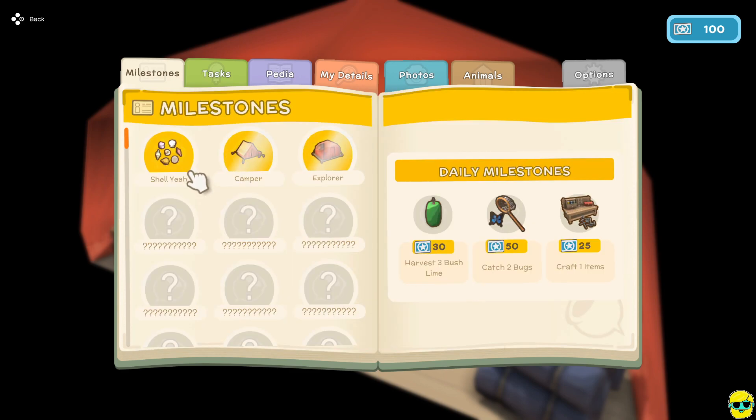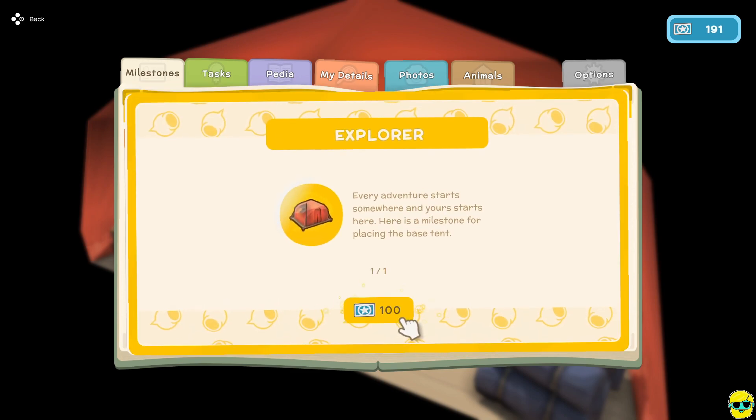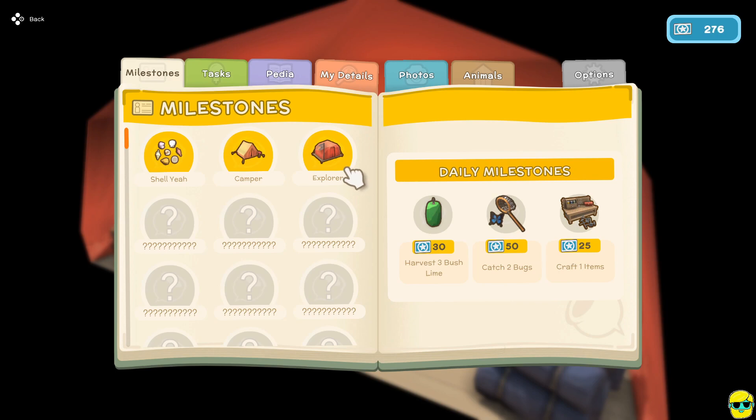We also got the camper milestone for placing our tent — 100 permit points. The explorer milestone for building base camp — another 100 permit points. Now the daily milestones want us to harvest three bush limes, catch two bugs, and craft an item. Catching a bug will be hard without the proper equipment, but bush limes should be no problem.